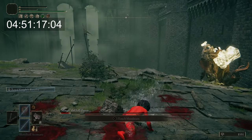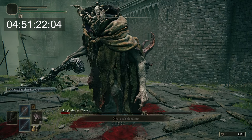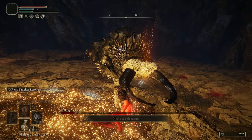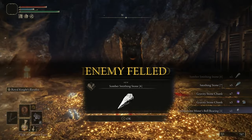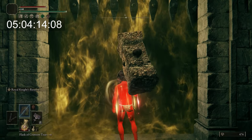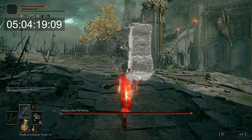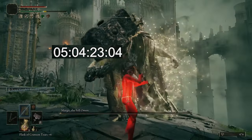I did all of that and still somehow didn't manage to one-shot Morgit. So after having From Software laugh in my face, basically telling me my plus 18 Giant Crusher wasn't enough, I went back to Caelid, grabbed a couple of Smithing Stone 7s, and defeated the Falling Starbeast in the Crystal Tunnel so I had enough to make it a plus 20. I used the remaining runes to raise my Strength to 43 for good measure, went back to Stormveil Castle, rinsed and repeated the process, looked Morgit in the eye for the final time, and in just under 5 hours and 5 minutes I had successfully created a build capable of one-shotting bosses in Elden Ring.